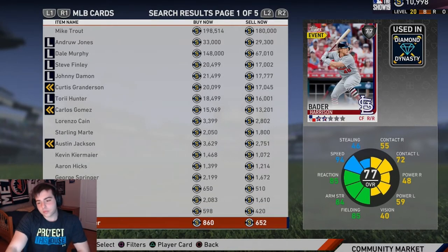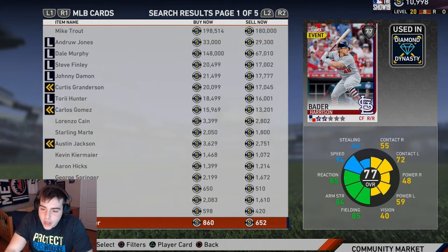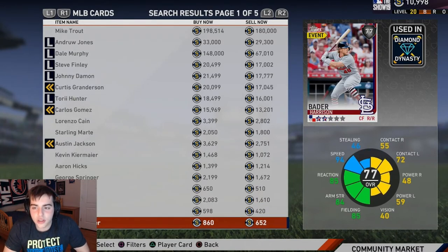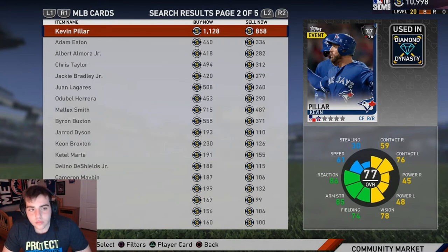Harrison — this card is interesting. He's supposedly on the come up, doing okay right now. I don't see him being a gold anytime soon, maybe in the next two or three months. If you want to pick him up and you're a fan, go ahead — he's got speed, fielding, contact against lefties, decent power. He could be upgraded soon and could be a beast if they bump his power and contact a bit. Not a bad buy.